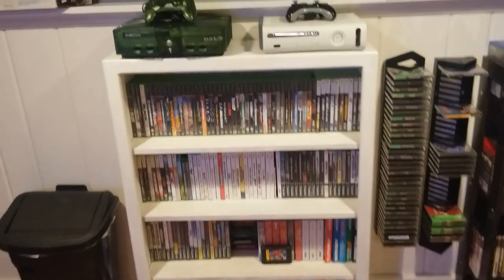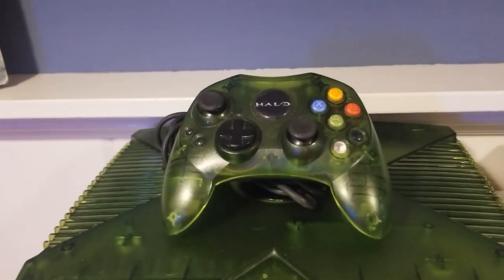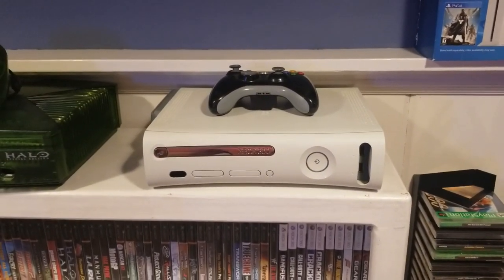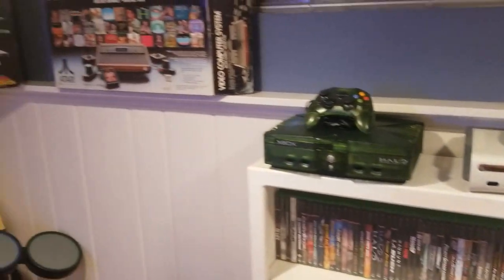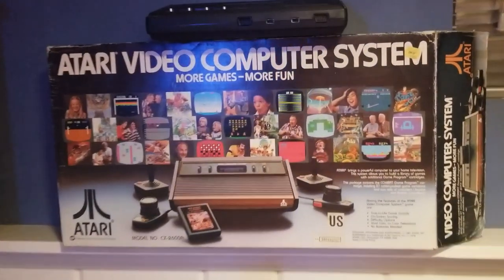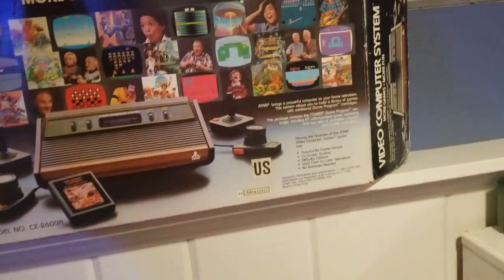For the systems, I have the Halo special edition original Xbox with the controller. Then the Xbox 360 — a fun thing about this one: I got it out of a GameStop dumpster like five or six years ago and it works perfectly fine. Over here on the left I have the Atari 2600, complete in box, and then the Coleco Gemini — not really a knock-off because Coleco made it.